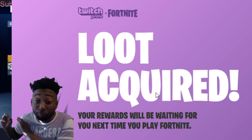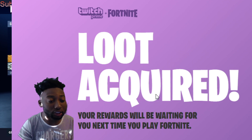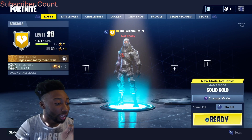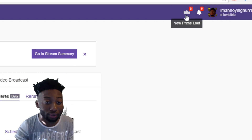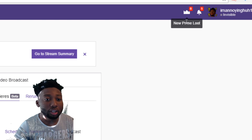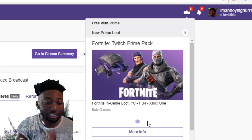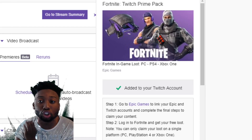After your Twitch Prime account is connected to your PlayStation account, you can officially claim the reward. A lot of people don't know how to claim their loot, so I'll show you really quickly. At the top you see this crown — after you connect your account, click that crown. Go on any Twitch page. It's going to say 'New Prime Loot,' and it will pop up saying 'Fortnite Twitch Prime Pack for in-game loot' — this is for PS4, PC, and Xbox. Just click 'Claim your offer' and it says 'Add it to your Twitch account.'